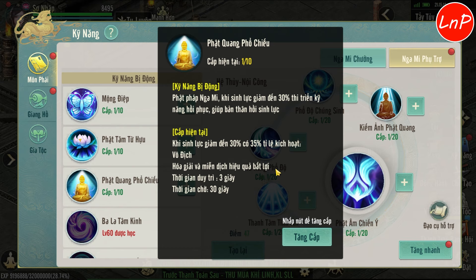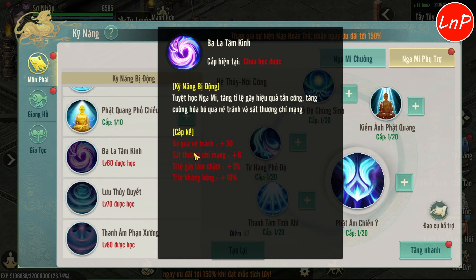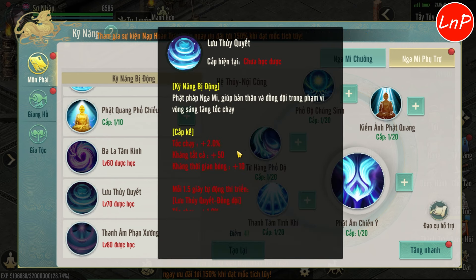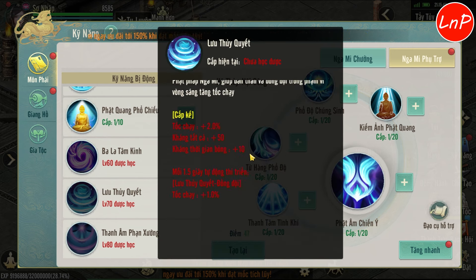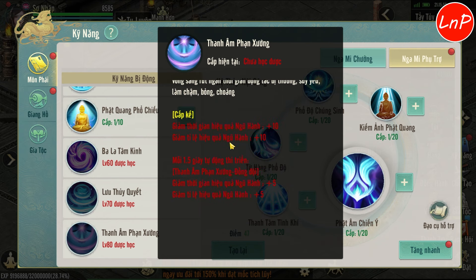Bị động 3 sẽ giúp cho con GAMI BUP vô địch. Nếu máu của con GAMI BUP dưới 30% sẽ có tỷ lệ BUP lên vô địch, chúng ta sẽ được vô địch và hóa giải miễn dịch hiệu quả bất lợi trong 3 giây. Bị động 60 - Bà La Tâm Kinh tăng bộ qua né, tăng sát thương chí mạng. Bị động 70 tăng tốc chạy, tăng kháng tất cả, tăng kháng thời gian bỏng, và mỗi 1.5 giây tự động thi chuyển giúp đồng đội thêm tốc chạy. Chiêu 80 giảm thời gian hiệu quả ngũ hành, giảm tỷ lệ hiệu quả ngũ hành, và cứ mỗi 1.5 giây tự động BUP lên thì đồng đội được giảm hiệu quả kháng không chế.